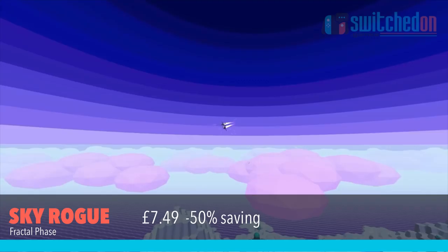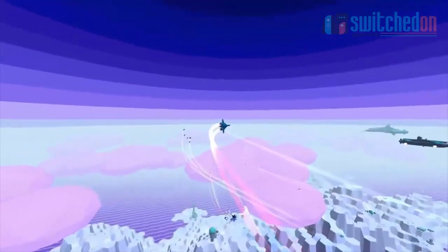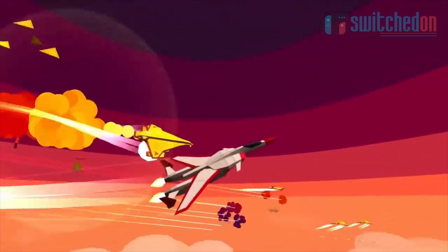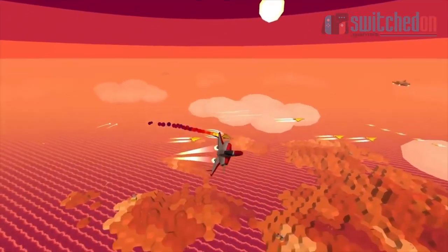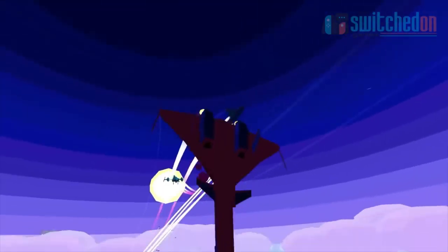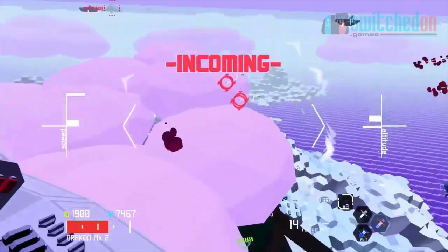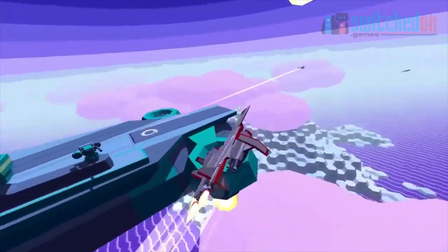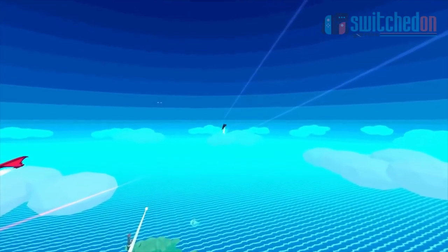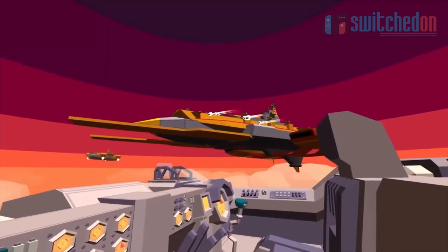A completely different take on the roguelite genre now as we take to the skies in the stunning looking Sky Rogue. Each of the 12 missions you have to undertake are randomly generated with new enemies, airports and even the terrain being unique each run, and whilst dying does see you lose all your progress, you do get to unlock more tech for your next run. With a local co-op mode and unlockable endless mode, there's plenty here if you're a flying game fan. Sky Rogue is down 50% to just £7.49.